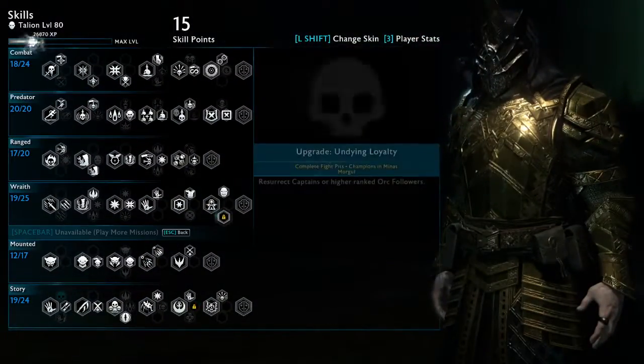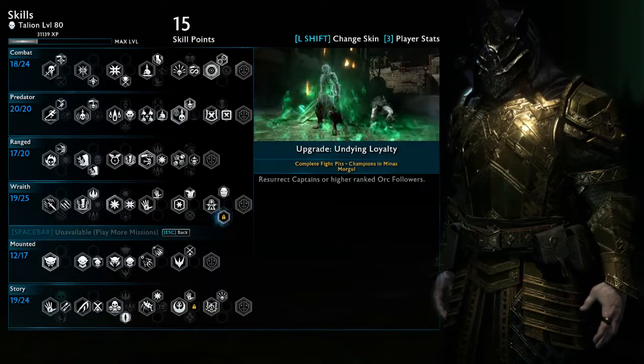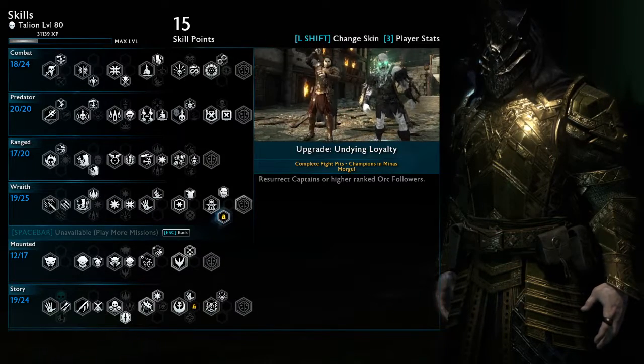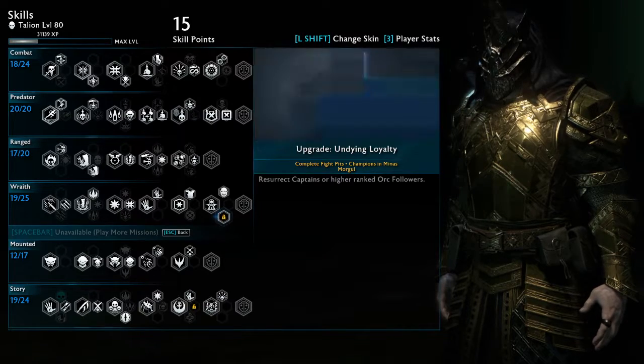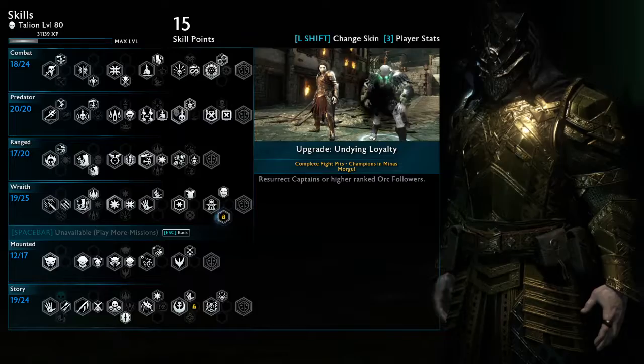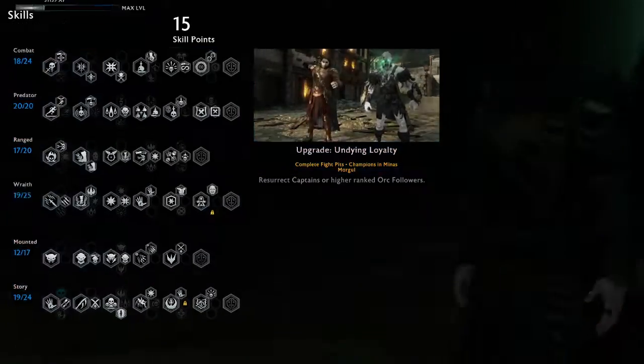First, we are trying to unlock this ability here - Undying Loyalty. So to open this Undying Loyalty trade, you have to complete 5 pits in Minas Morgul - that's also the champion ones. So we'll start from the beginning.